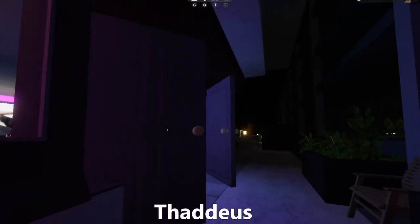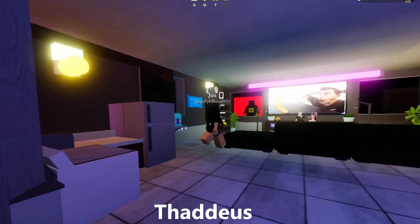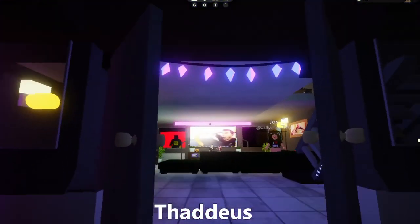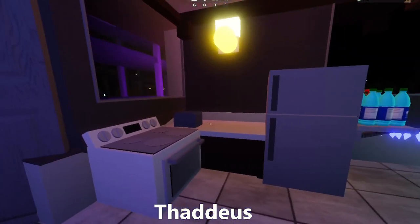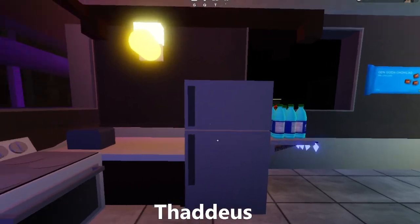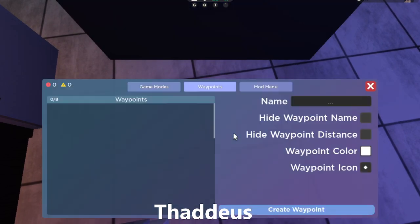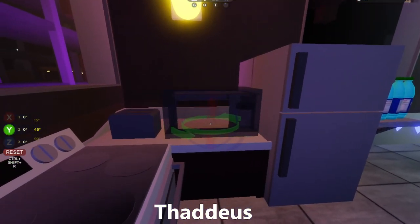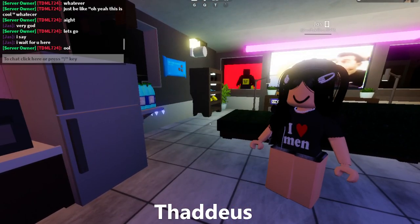Everybody else left — well, there was only like one other person, but they left, so it was just me and Jasmine now. Starting when you enter, we have these huge double doors, and to your left we have the kitchen, with the oven, the toaster, little counter, and fridge. We were supposed to put a microwave here, so let me just put that in real quick. Black microwave. Yeah, I think that works. There we go.